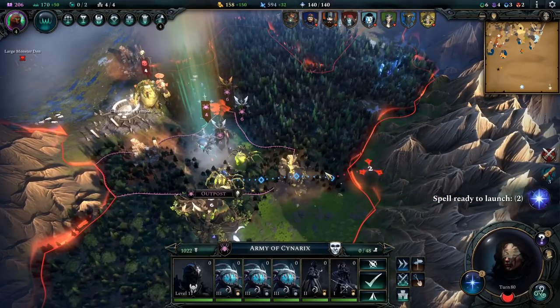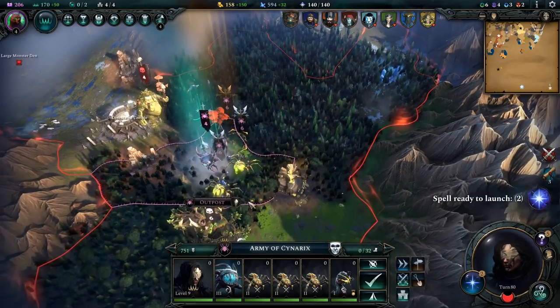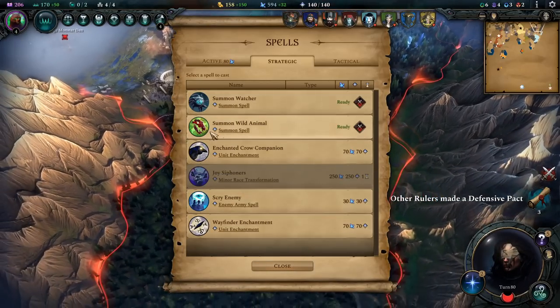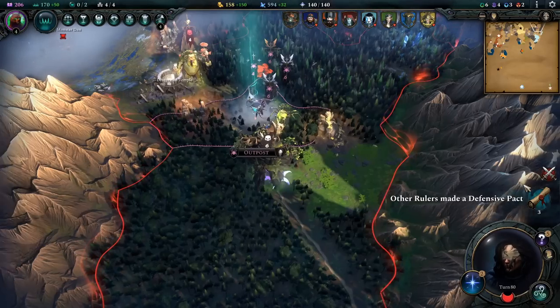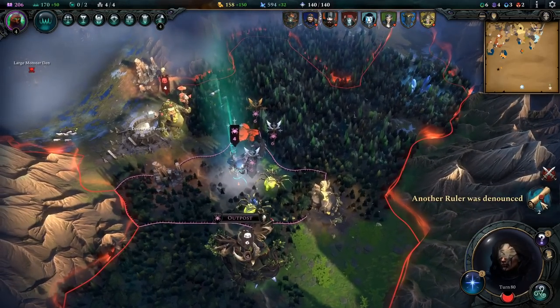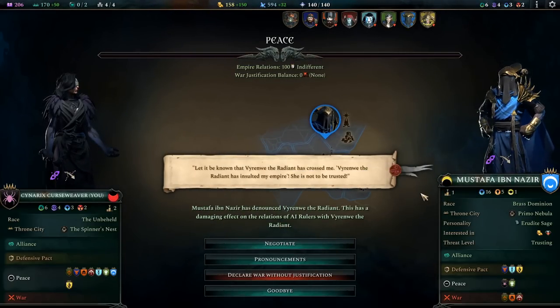How many Watchers do we have? Just want to get a count of the Watchers in this blob. Only six - it's not so bad. Spell's ready for launch, we could add another one but I'd rather not. We're looking good here. Other rulers have made a defensive pact - Mustafa and Leofric. Don't like that. We gotta somehow get Leofric out of here. Rulers have been denounced - Virenwe has crossed me. Virenwe the Radiant has insulted my empire, she is not to be trusted. I agree. Can't trust those damn elves, especially ones that look like Galadriel.